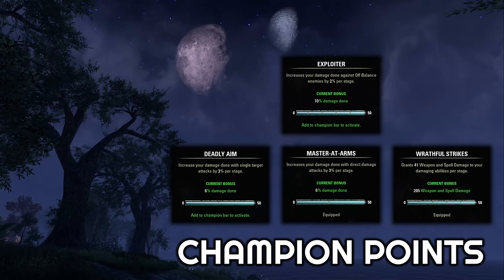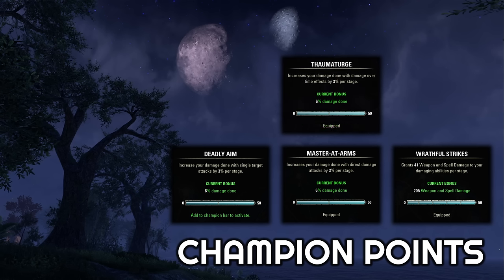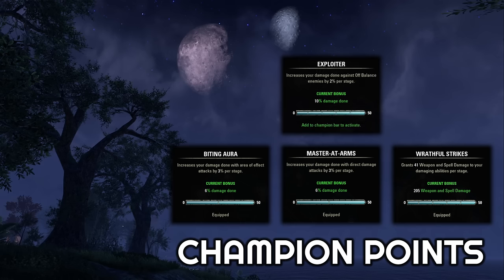Players that really push damage to the max try to use their ultimates during the off balance window. If you don't have off balance present and you're already set on your crit damage, Thaumaturge can be okay in this slot — not super strong, but a nice fallback option. And then for AoE heavy scenarios such as trash waves, you should also swap in Biting Aura in place of Deadly Aim.